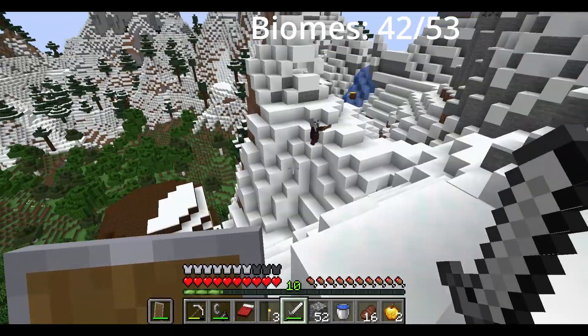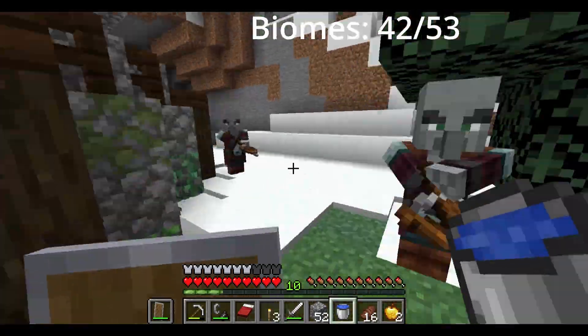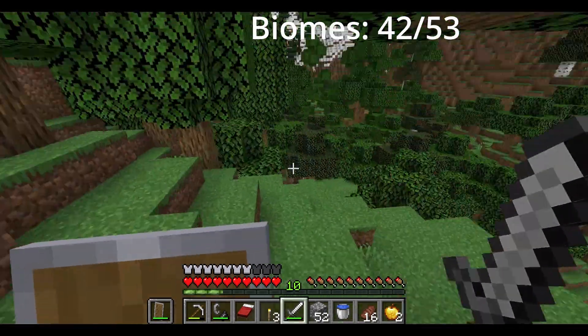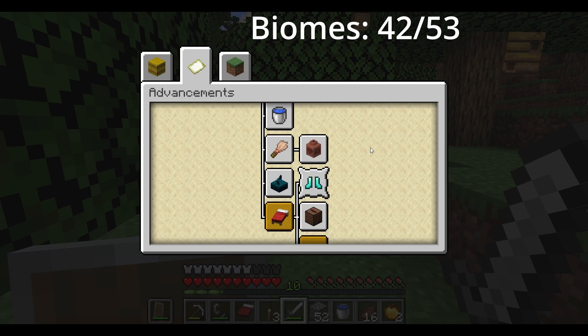As this episode was about to end, I entered the coolest section ever. These snowy slopes and mountains formed a circle around a valley of forests that had a pillager outpost in it. It's amazing.